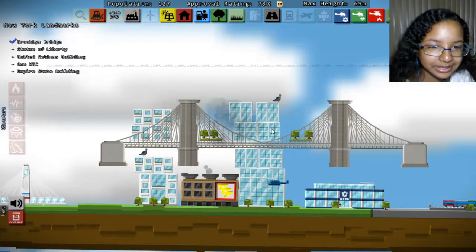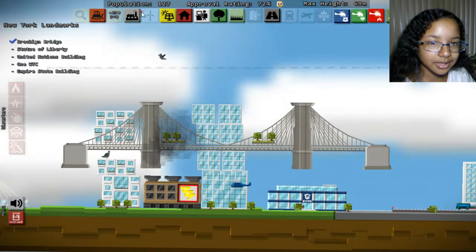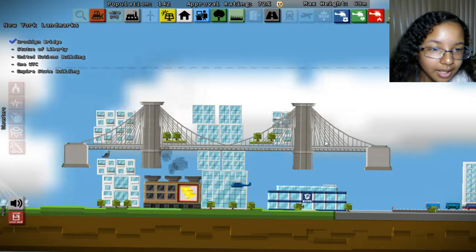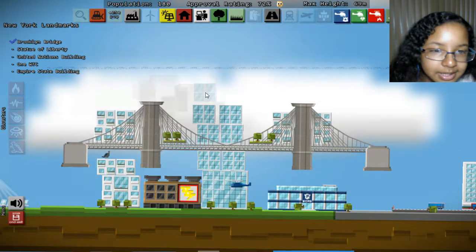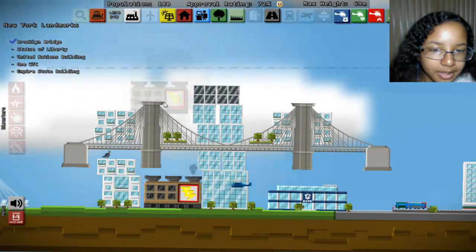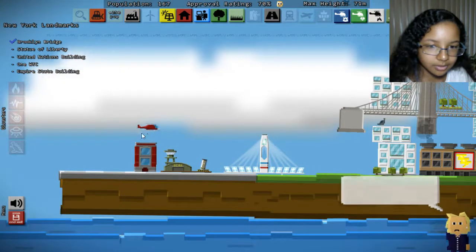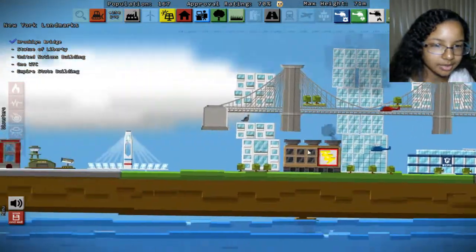I'm so worried about this falling over - it's such a horrible spot. Let's keep going with the building. Place an apartment on the bridge, maybe. I almost broke it! The tilt! Let's just stay calm, stay chill. We're running out of power - we're going to need another power plant right on top of the residence. A fire started! Fire station, help it, save it! Woo, okay. That wasn't so bad - so much panic for nothing.